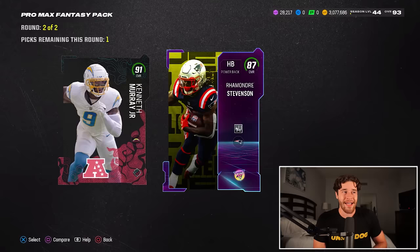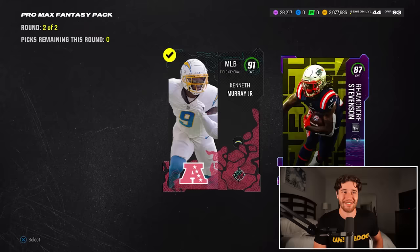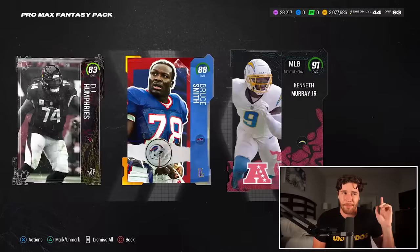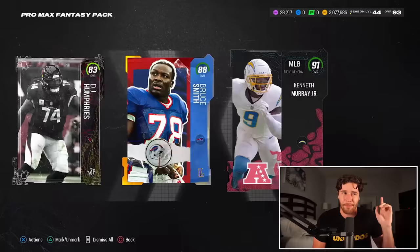Round number two should be decent — we're going to get a redux. We pulled a 91 Kenneth Murray — that's a very solid pull — and an 87 Raymond Ray Stevenson. We'll take Kenneth Murray; that should make us some coins. 91s I believe are about 100K — maybe 90K. Oh wow, they're 75K. After looking at prices, we're basically breaking even on this pack.